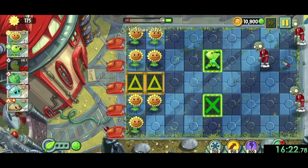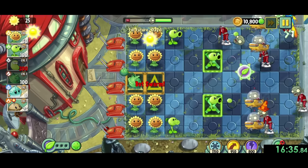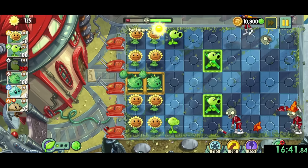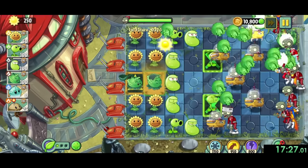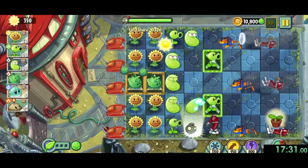To finish our far future levels, we have far future 3, where we want a collection of 8 sunflowers. Our strategy is to have peashooters on the outside rows and 2 cabbage pulps in the middle where the triangle power tiles are. This makes our cabbage pulp plant food really strong and pretty much wipes the map out whenever we use it. Then to finish out we'll put laser beans everywhere, and finishing this level unlocks the blover for us.